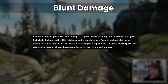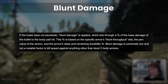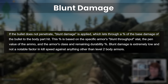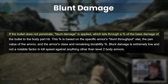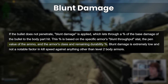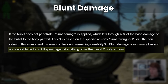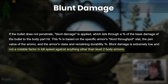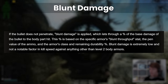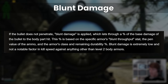On to section 3: blunt damage. This is where the mysteries really start to appear, as all we have to go on is the short piece on the wiki from NoFood After Midnight's original blog from a few years ago. This currently says blunt damage is applied if a bullet doesn't pen, which lets through a percentage of the base damage based on the armour's blunt throughput, ammo penetration, armour class, and the current durability percentage. It also says that this is extremely low and not a notable factor in kill speed against anything other than level 2 body armours, but I believe this is outdated now and is actually important in some ways. Since this was written, blunt damage has been increased at least once via the blunt throughput on armours.